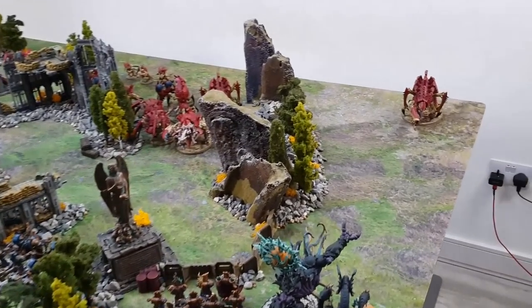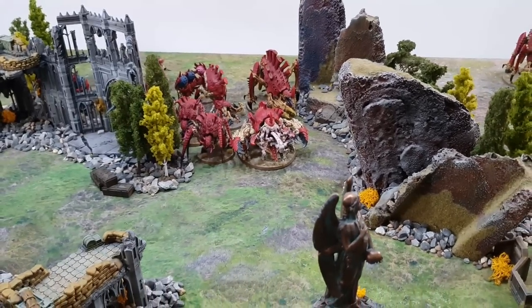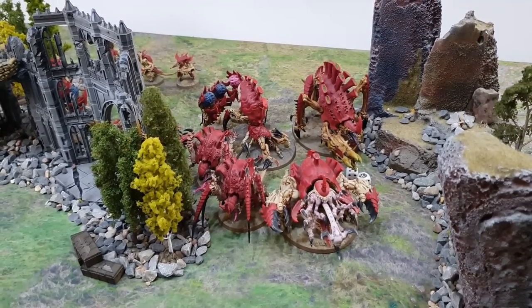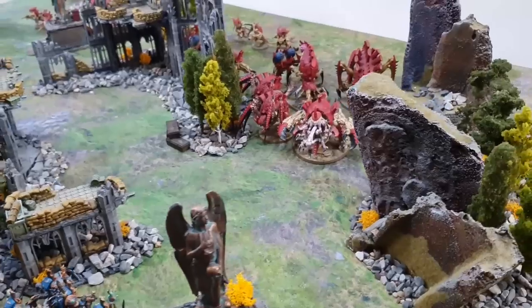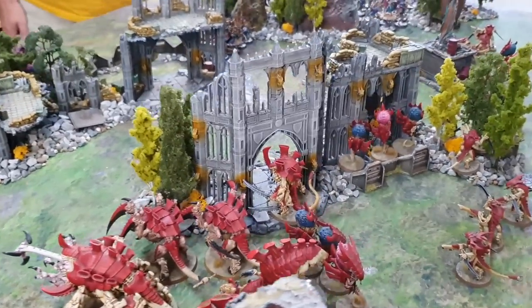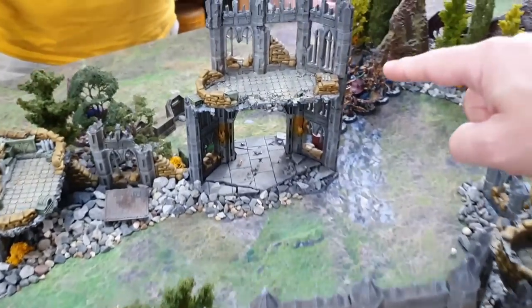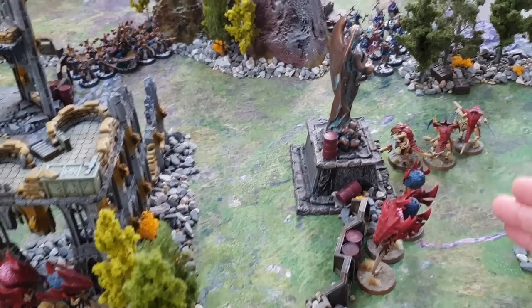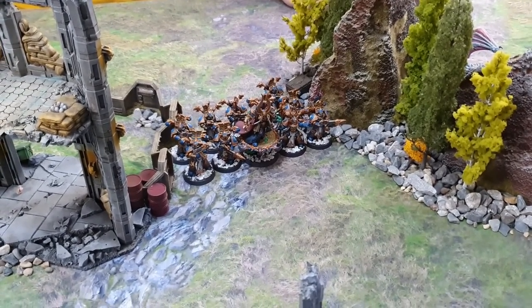After the Tyranid movement phase: both Rupture Cannon Tyrannofexes stay still on the flanks, the big central group moves straight up the middle. Everything is kept within range of the Psychophage's 6-up Feel No Pain and the Zoanthrope's 6-up invulnerable save bubble, because turn two is going to be brutal. Kevin steps forward through the archway — monsters and vehicles can move through these massive gateways. Zoanthropes position in and around ruins to fire across the battlefield.